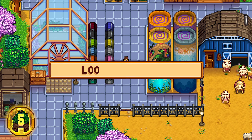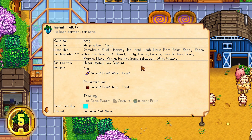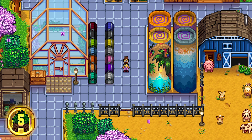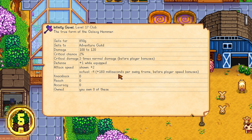In the fifth spot is the Look Up Anything mod. This amazing mod gives you a menu that shows all of the important information on an item, character, recipe, plant, or animal. Hover over anything, then hit F1 to open up an information box. You can also hit Shift+F1 to open up a text box to search for specific items or characters.